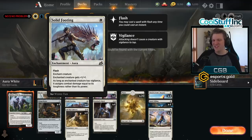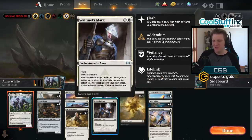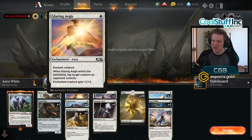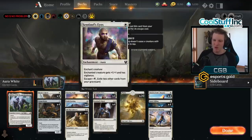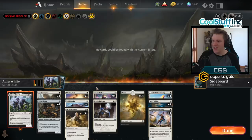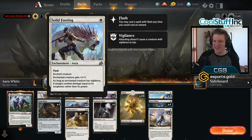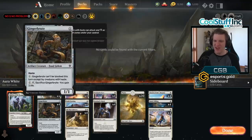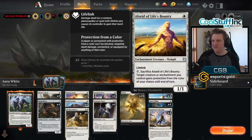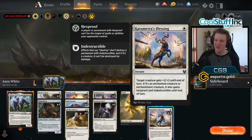As long as the enchanted creature has vigilance, it assigns combat damage equal to its toughness rather than its power. So that plus one plus two is actually a plus two plus one, and that plus one plus three is actually a plus three plus one. This is what gives the deck more oomph when it doesn't draw All That Glitters, because without it the clock is often too slow and you die a hideous death. But now that we have a nice fast clock with Glaring Aegis, Solid Footing, and Sentinel's Mark, we need to protect our fast mega suited up creature. That's where Life's Bounty, God's Willing, and Karametra's Blessing come in by protecting it from removal.